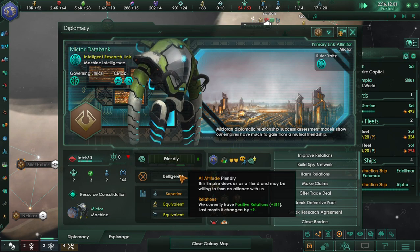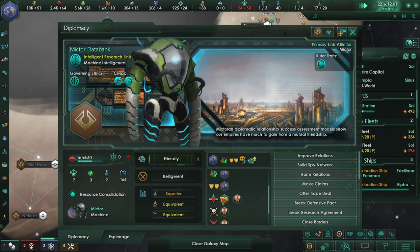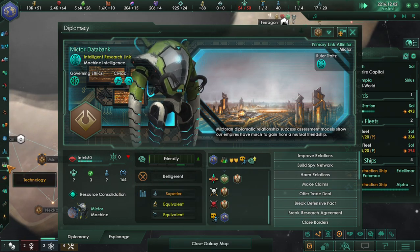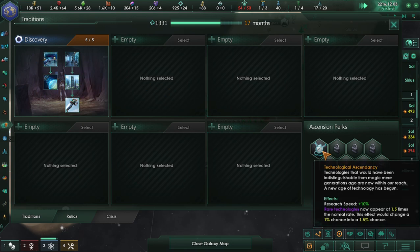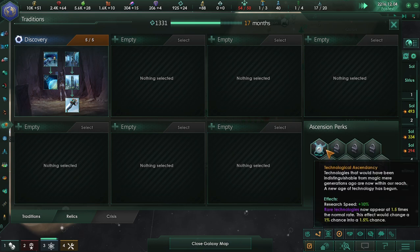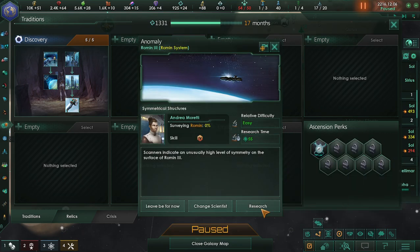As you can see, our relations are going up, which means we are on extremely good terms with these guys. I'd also like to point out that I have completed the Discovery Tradition tree and chosen Technological Ascendancy, which basically means our research speed is boosted by 10% and we can now get rare research options. We have detected an anomaly — thank you Gladys — this one is going to do good stuff.